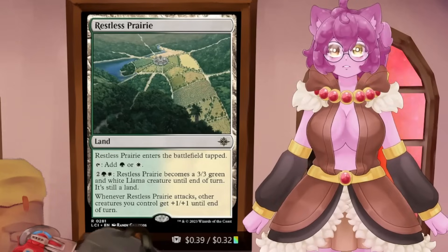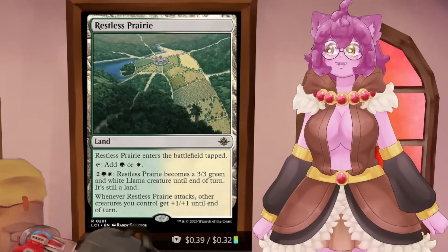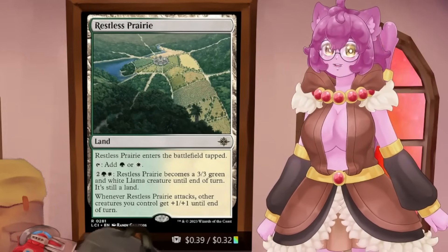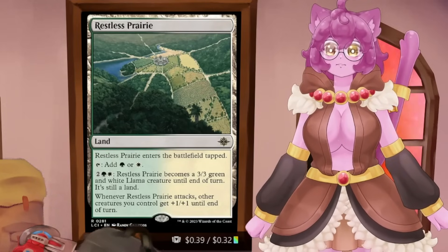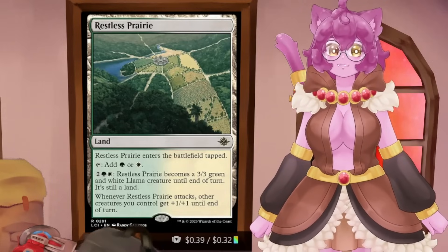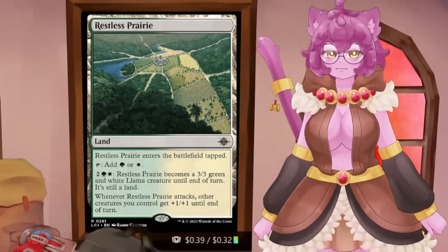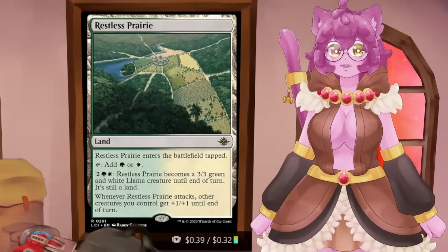Then there are the new creature lands — the Restless Lands. Each one has a very niche scenario it needs to be used in. Restless Prairie, whenever it attacks as a creature, gives a +1/+1 to all the creatures you have on the board. In a token strategy, that's a pretty good mana dump from the back of your land base — being able to say, 'I don't have a spell with an overrun effect, but I have a mini lording effect in my lands that I can use.' That's not a bad effect to have access to.